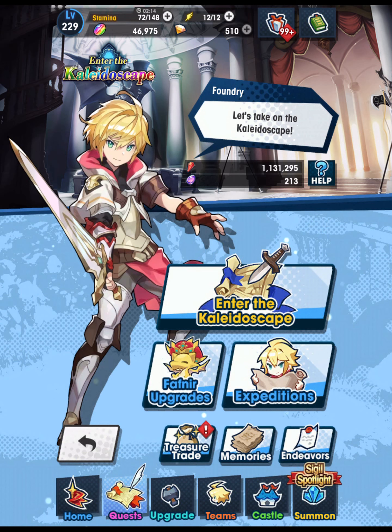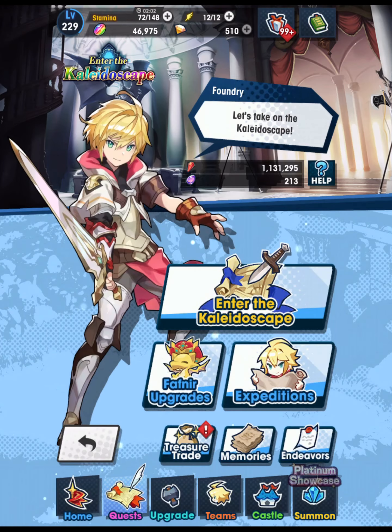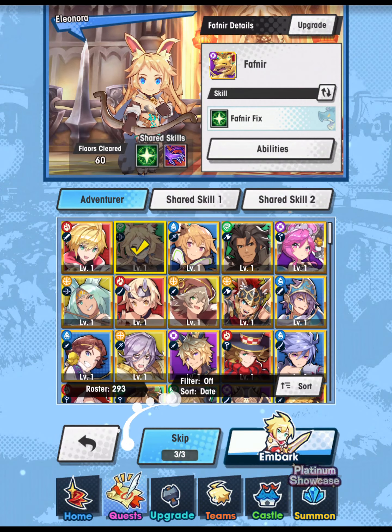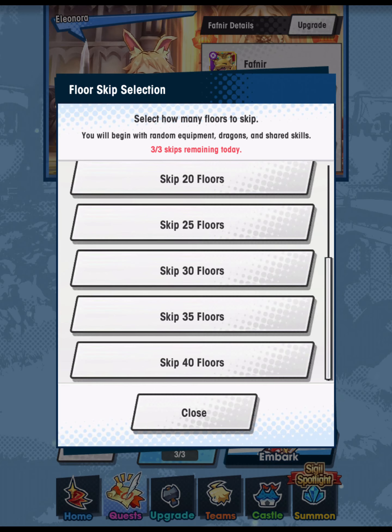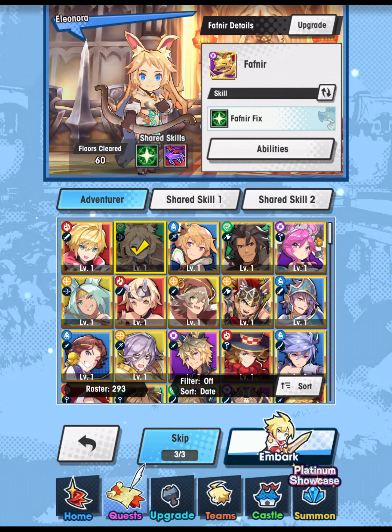Personally, I wanted to get some more clears of this mode completed because there were endeavors on the Endeavor page under Normal Endeavors for clearing this with 30 distinct adventurers. I was finally able to do that over the past couple of weeks, doing three clears of this a day. It is a little bit of a more time-consuming mode, but you can do up to three clears per day, skipping ahead as many as 40 floors, making it much less of a time suck.